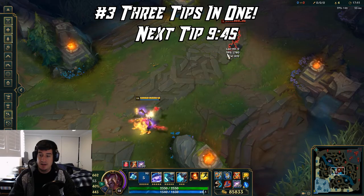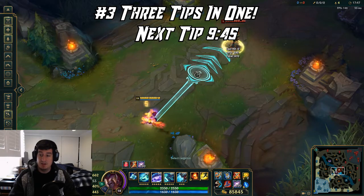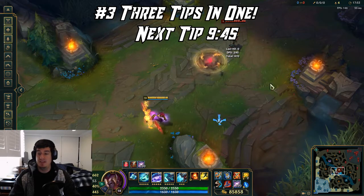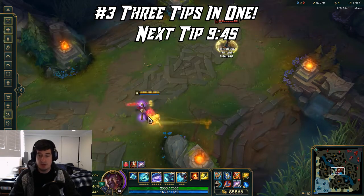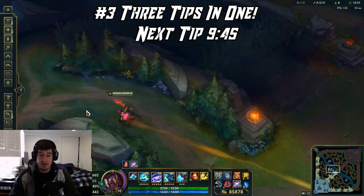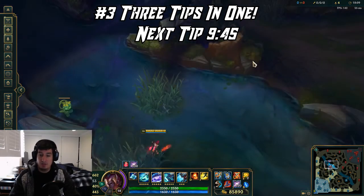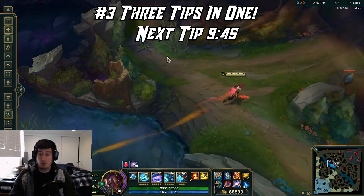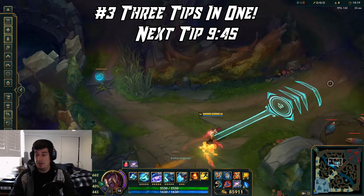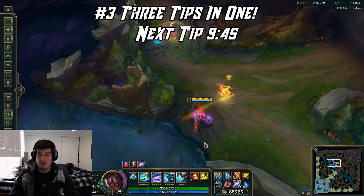Always keep this in mind when playing Echo — the hitbox of the Q is displayed, which is really useful for getting that max range Q where enemies don't think it's going to hit them, but it catches them on the edge of the pullback. Next, I want to talk about optimal terrain. When you're kiting people out, getting chased, or looking to invade and find opportunities to kill people, look for corridors. Echo really thrives in condensed areas.